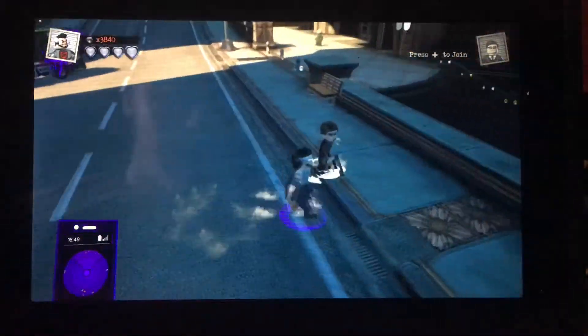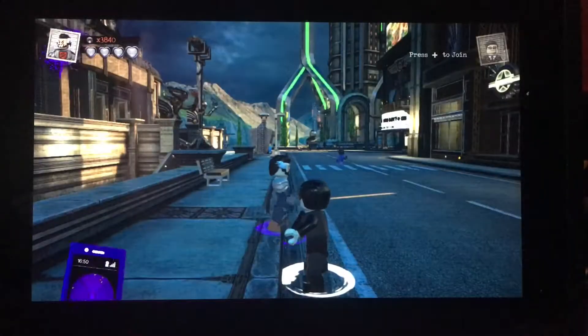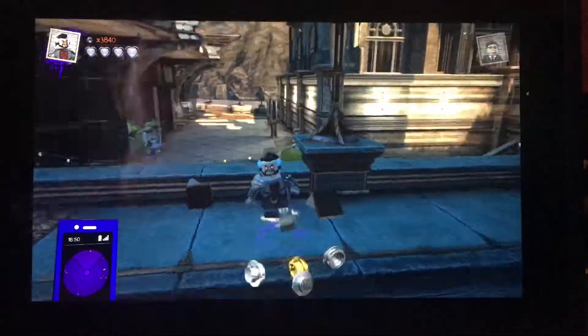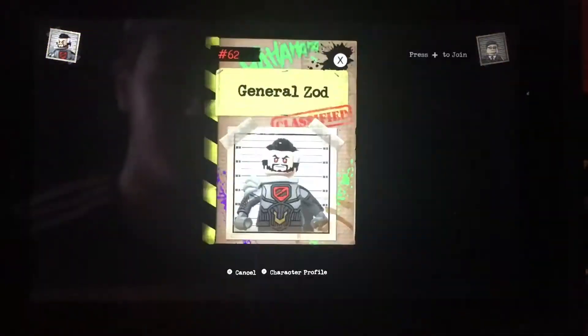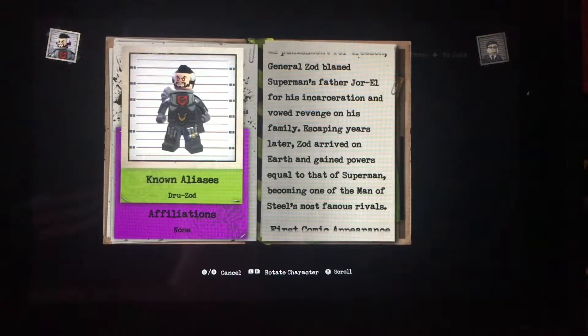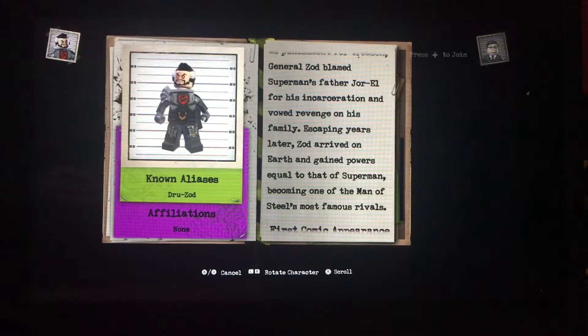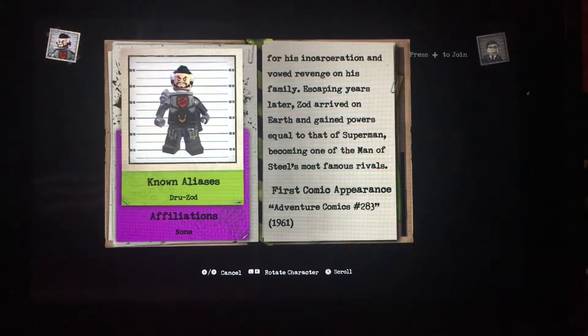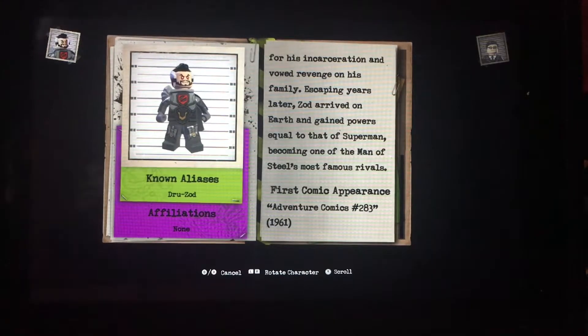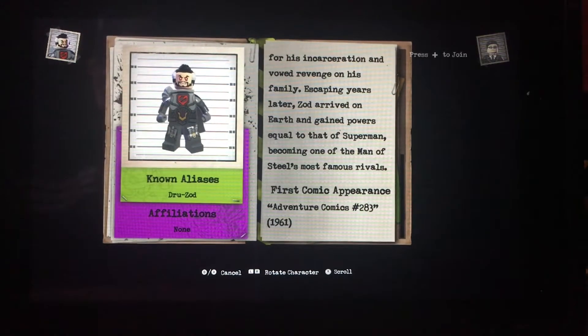He also has a camera, so let's take his selfie — it's a pretty evil smile. I love how his eyes are always glowing red too, that detail really shows the evil. Now for his profile: sent to the Phantom Zone as punishment for treason, General Zod blames Superman's father Jor-El for his incarceration and vowed revenge on his family. Escaping years later, Zod arrived on Earth and gained powers equal to Superman's, becoming one of the Man of Steel's most famous rivals. His first appearance was in Adventure Comics Issue 283, released in 1961 — so we're celebrating his 59th anniversary in 2020.